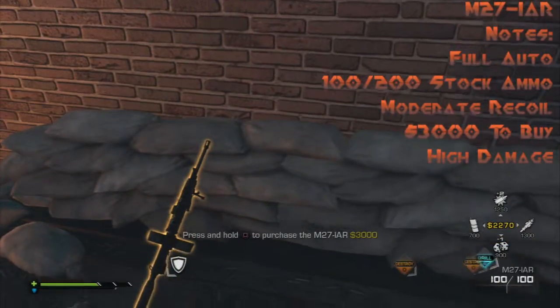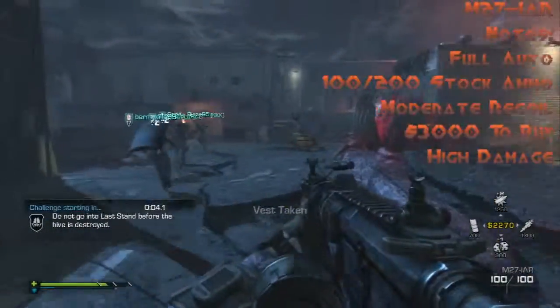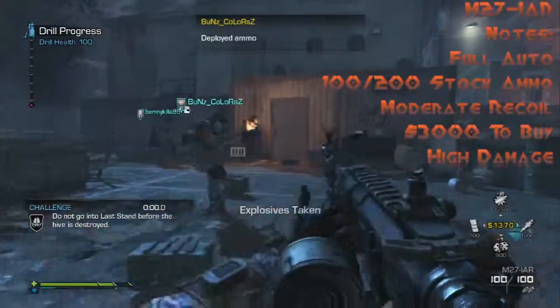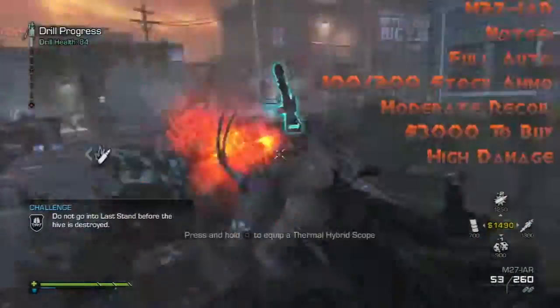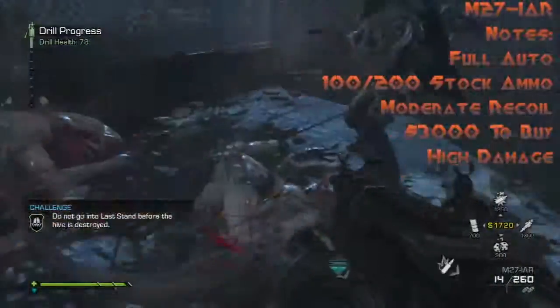We have the M27 IAR LMG, one of the few LMGs in Extinction besides the Chainsaw. It's got 100 rounds per mag, 200 stock ammo, moderate recoil, 3000 to buy, and high damage. I usually pair it with a thermal hybrid sight. This has been Deathhog — part one! Don't forget to hit that like button and I'll see you guys tomorrow.